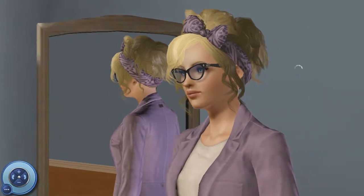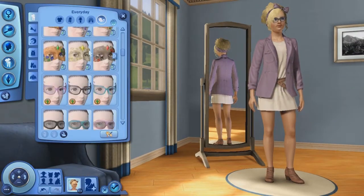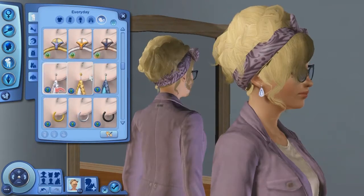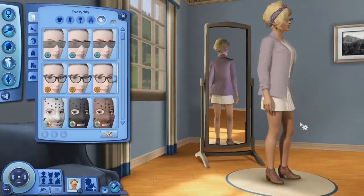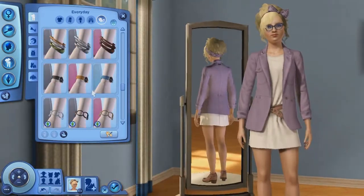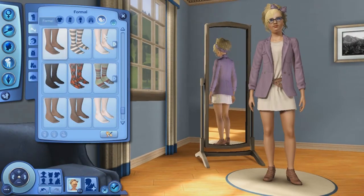For jewelry, I decided to give her glasses because I thought they looked really cute on her — these cat eye glasses from University. I also gave her small little earrings from Showtime and customized them to be purple, or at least a darkish purplish kind of thing. I was going to give her a bracelet but it didn't really go well, and I was also going to give her stockings or leggings but they didn't look that well either, so I just left her bare.